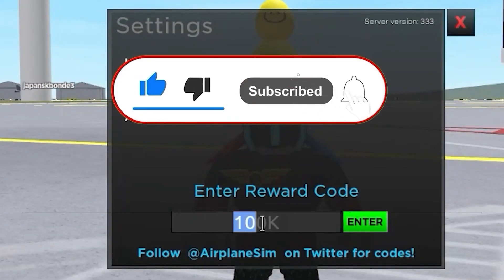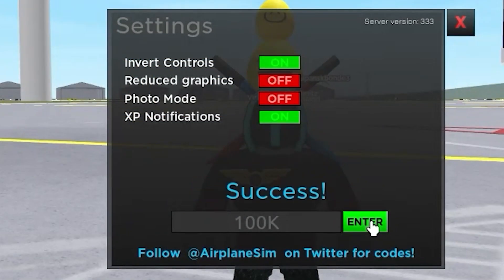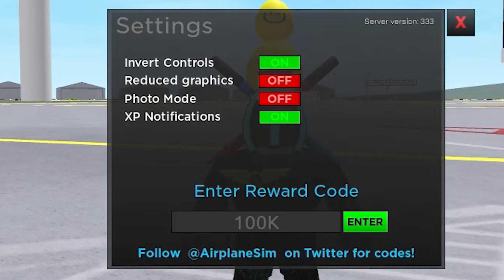It's called 100k — as you can see on the screen, 100k. Subscribe for more codes just like this one. Let's check it out — and success! We actually got 60,000 coins.